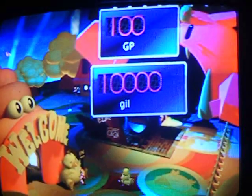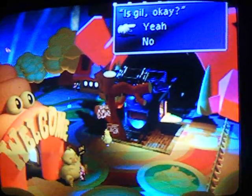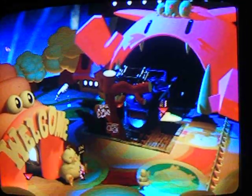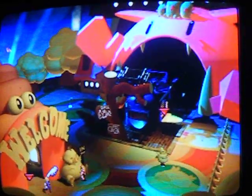That's very easy. And then you just click okay. And he's going to say, is gill okay? And then you say yeah. And then you have received 100 GP. And then he'll move away. So if you want to do it again, you have to go back into the welcome sign and come back out a couple times.